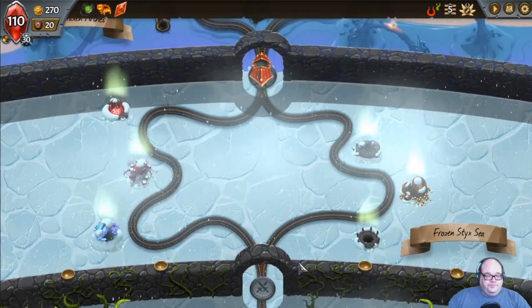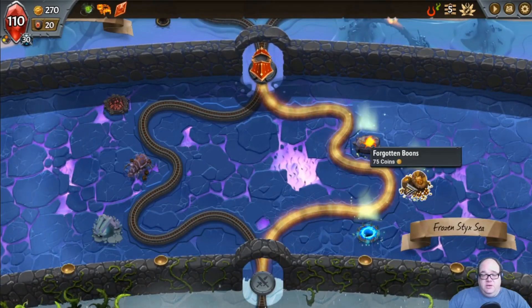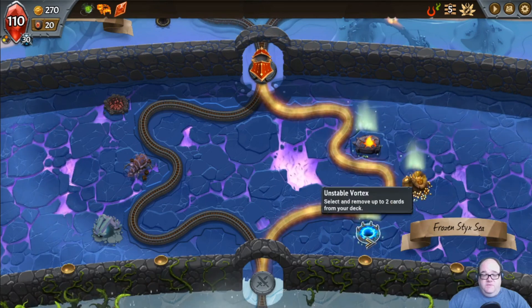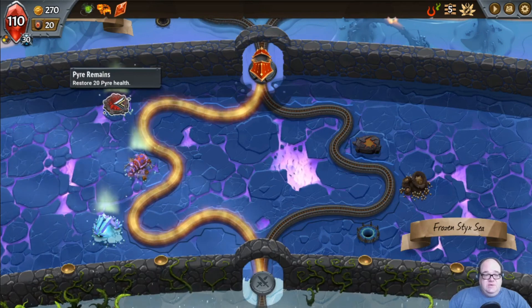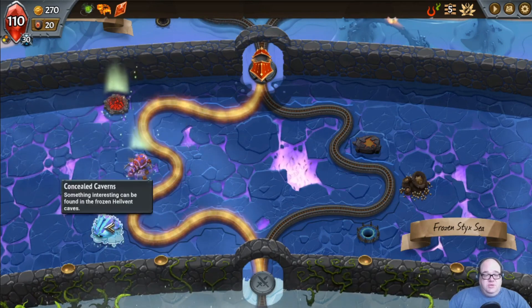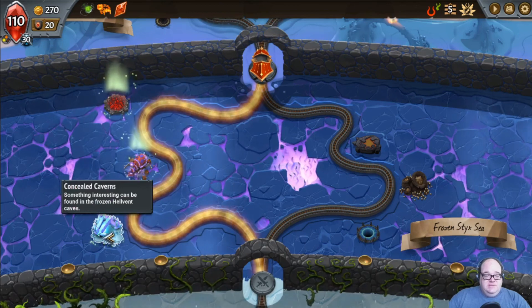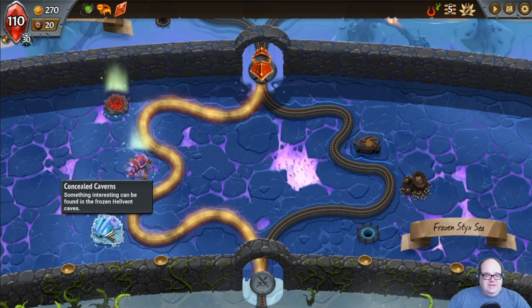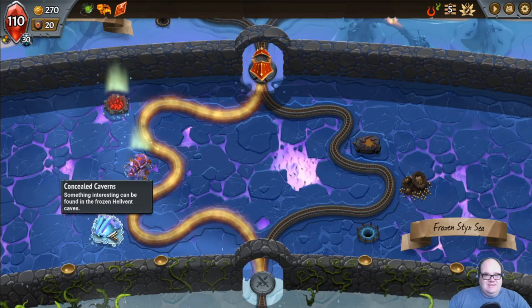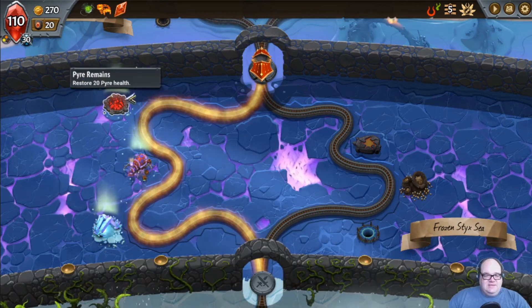Moving right along. Duplicate a card. Get money. Remove two cards — that removing is always nice. Get 20 health. Merge. Forge the Magic. Concealed Caverns — oh, something interesting, one of those little events. I feel like exploring the game is more important at this time than playing optimally, so I kind of want to see what these events are. We'll do that.